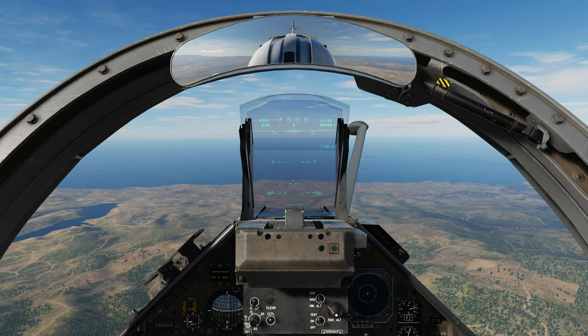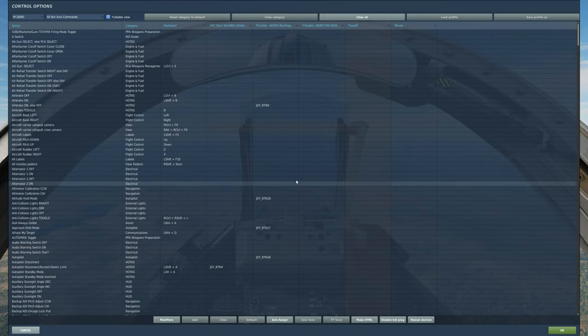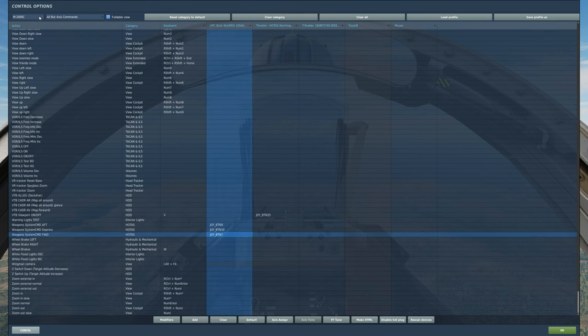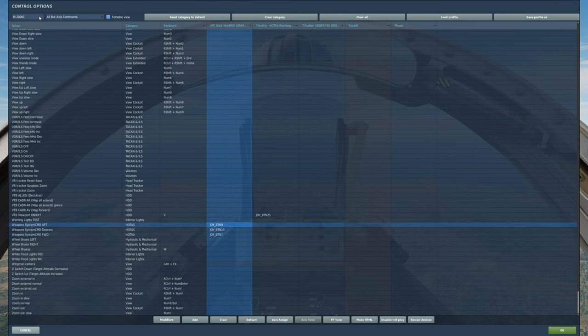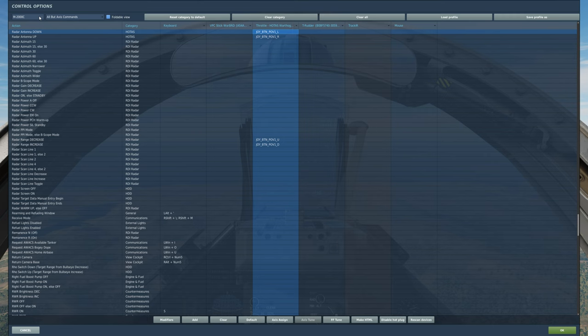Some of the HOTAS commands we're going to need: go to Escape, go to Adjust Controls, make sure you have Mirage 2000 selected. The first HOTAS command is Weapon System Command Forward, Weapon System Command Aft, Weapon System Command Depress. Then we're going to need Radar Antenna Down and Radar Antenna Up.